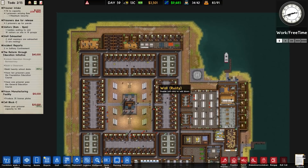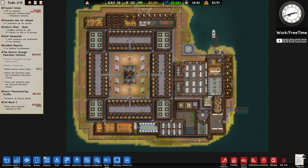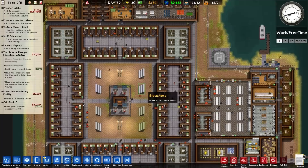Welcome back to Prison Architect. In the previous episodes we finished off our island facility, and overall I'm fairly happy with the design — it functions as intended and for the most part didn't really see any major changes to the initial design. So for the first island facility, pretty happy with how it went.